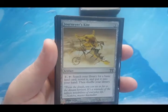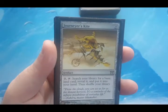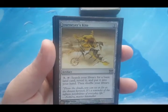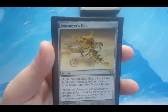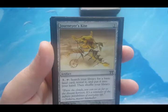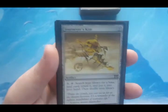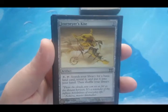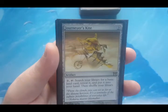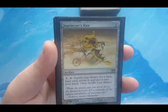Journeyer's Kite acts as a repeatable land fetcher. For two to cast, then three to tap, you search your library for a basic land card, reveal it, put it into your hand, and shuffle your library. It does two things: it thins your deck of land draws, specifically basic lands, and it helps you get the land you need.